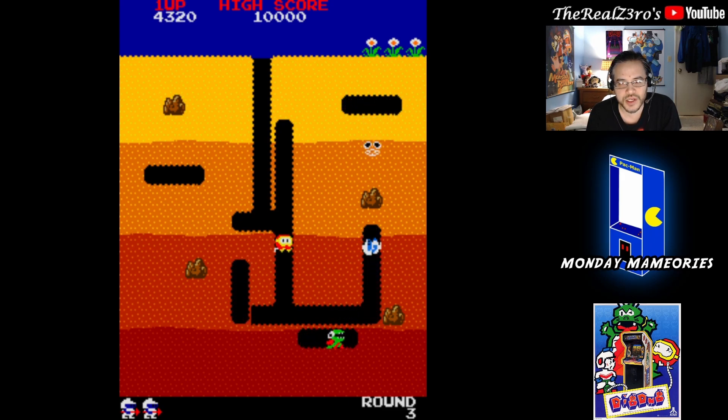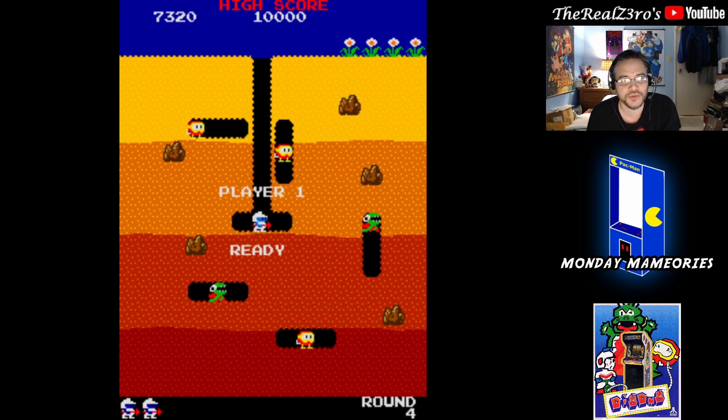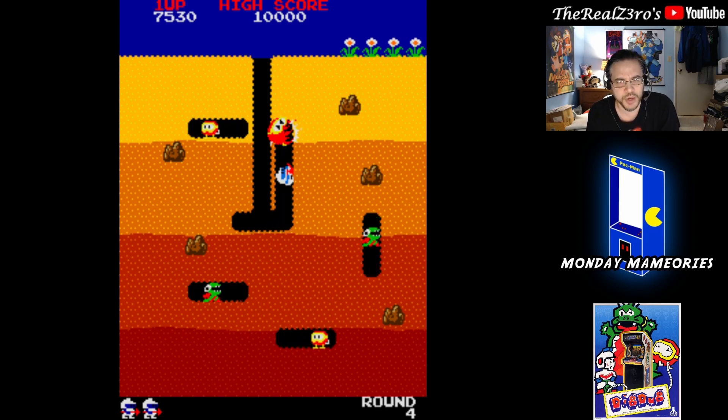You see these rocks here. I don't know if I'm going to be able to show it off properly — it's probably going to get me killed. Oh, I got a double, baby! Okay, that was kind of lucky. You can use the rocks on screen to squash them. Be careful though, you can squash yourself. I got lucky there and actually grabbed a double, which I think you get bonus points for.